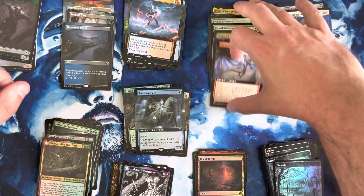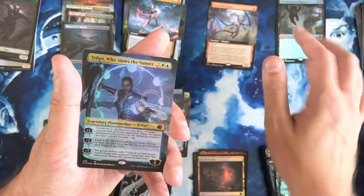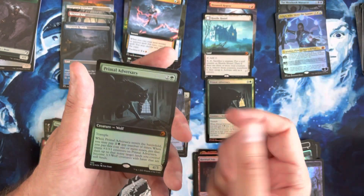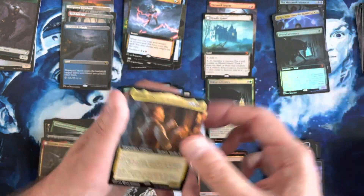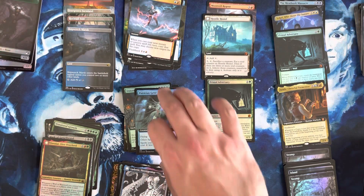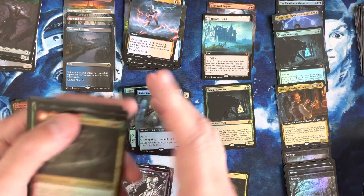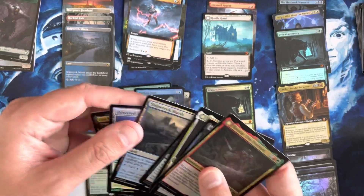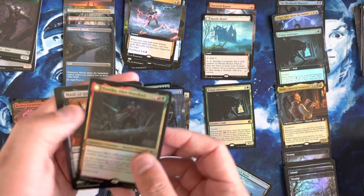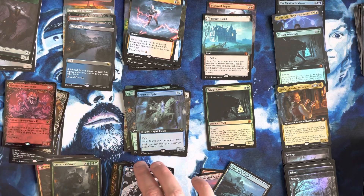Let's just recap the box here real quick. We've got our Extended Art Moonveil. We've got a Pack Foil Meat Hook Massacre. We've got a Borderless Teferi Foil. We've got a Hostile Hostilem. We've got a Pack Foil Primal Adversary and the Borderless Primal Adversary Foil. And we had Tormentor as a Commander Foil. We have four Extended Art Lands. We've got an Unnatural Growth Pack Foil, Deserted Beach, and Shipwreck Marsh — so we had seven lands in this box.